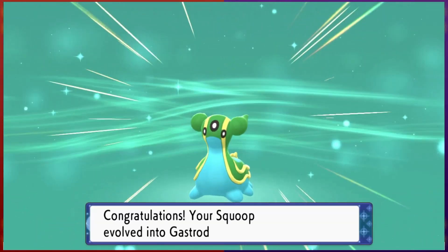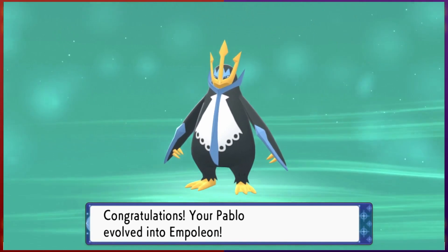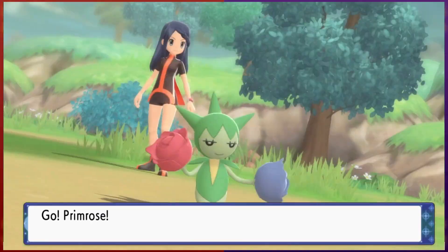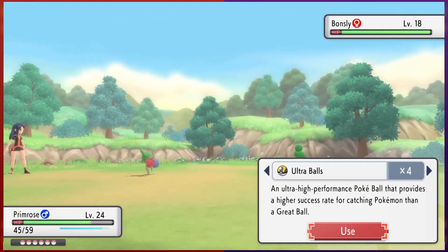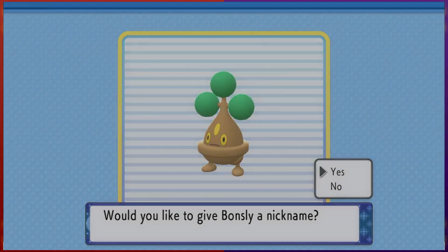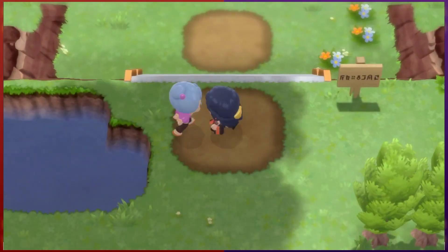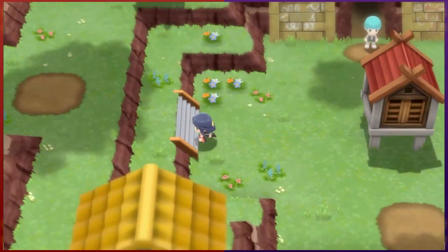We then start heading to Celestictown, defeating many trainers along the way. Scoopa and Pablo both evolve into their final forms, which will surely help us in the battles ahead. On this route, Bonsly is our first encounter, so we catch her. Hopefully she'll stay safe in the box and won't be required during this playthrough. We nickname her Bonnie to keep up with naming every Pokemon we capture. After numerous battles, we find ourselves in Celestictown.